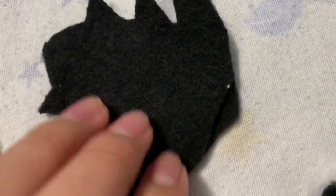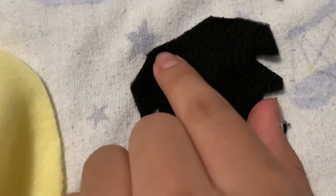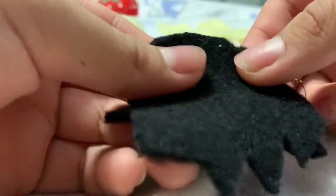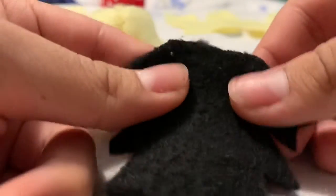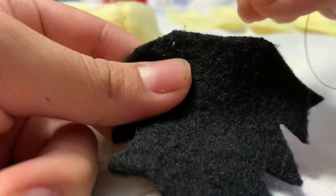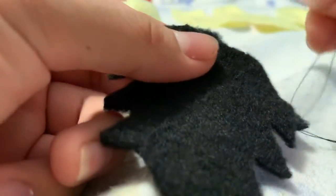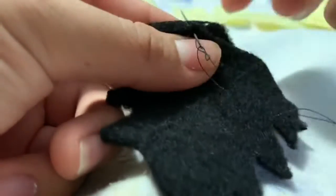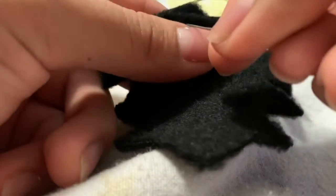Basically set this piece across that line right there. On the back, since the end touches right there — see these two flat corners where the mustache piece touches it — you're just going to sew those. As long as they're sandwiched on top of each other like that.